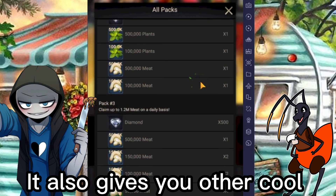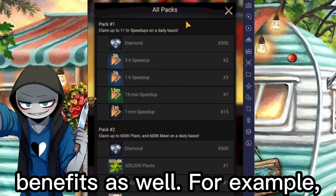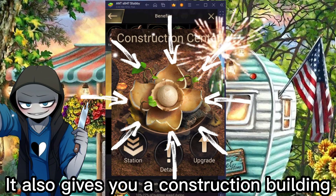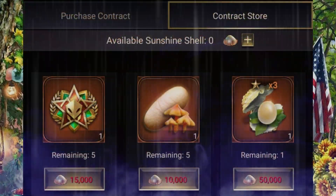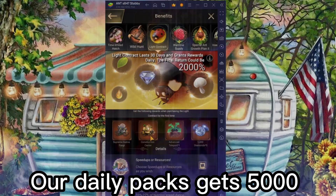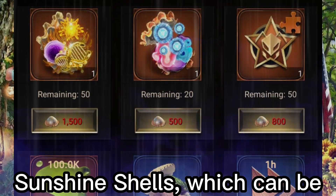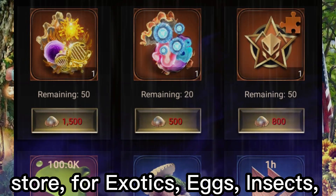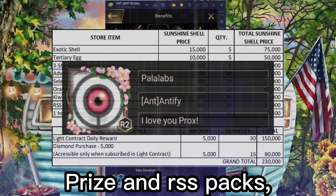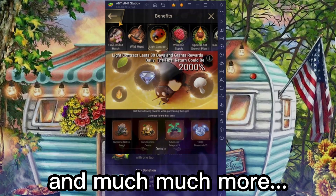It also gives you other cool benefits as well. For example, it gives you a supreme fungi building. It also gives you a construction building. And don't forget with the new light contract upgrade, our daily packs get 5,000 which can be traded in at the light contract store for exotic things. And the price is going to be much, much more.